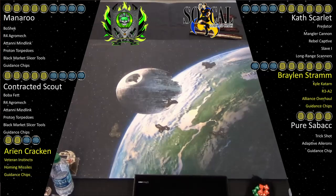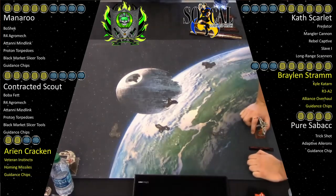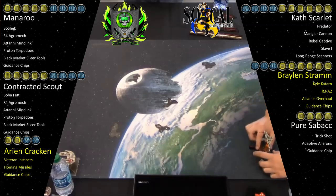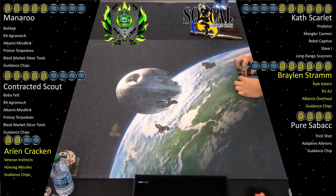From last game to this game — by the way, Bombay is playing in this match, and so his opponent is Michael Deegan, the guy who won the last match. He's running Aaron Kraken, Z95, Veteran Instincts, Guidance Chips, Homing Missiles, and then he's got two Jump Masters. We got one that's Manorou — I'm going to be calling that one the Bowmaster because it's got Bowshek on it — and it's got Guidance Chips, Extra Ammo, Black Market Slicer Tools, R4 Agromech, Proton Torpedoes, and Atani Mindlink. And then this Contracted Scout has a crew of Boba Fett, so I'll be calling that the Fettmaster. It's going to be Atani Mindlink, Proton Torpedoes, R4 Agromech, Black Market Slicers, Extra Munitions, and Guidance Chips.